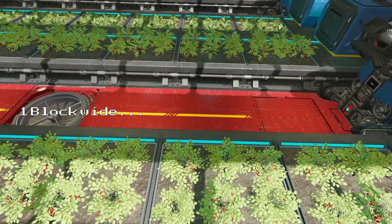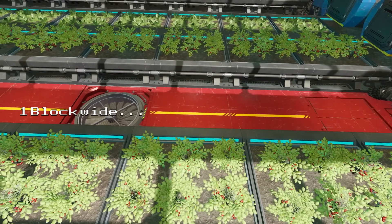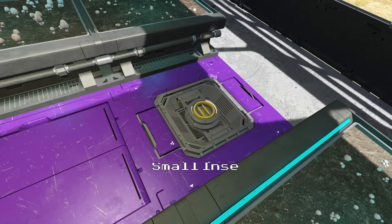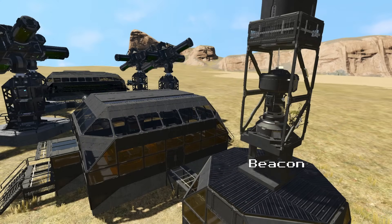This robot is designed to operate in a one-block-wide aisle with a farm plot on either side of it. It will dock up to the farm using a connector on its underside, so you will need to place a small connector in the floor. It will also use a beacon as a reference point for your AI blocks, so you will need to build one somewhere on your farm.